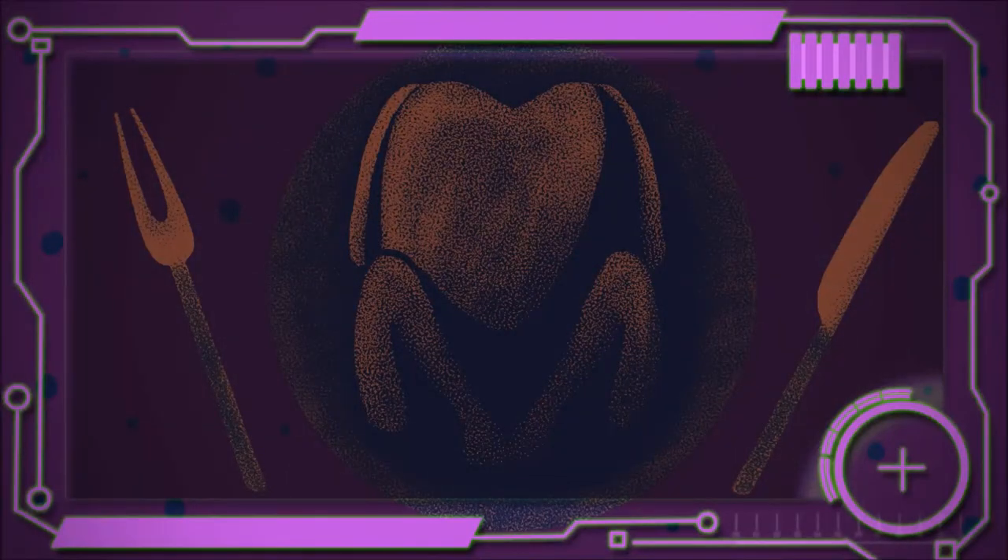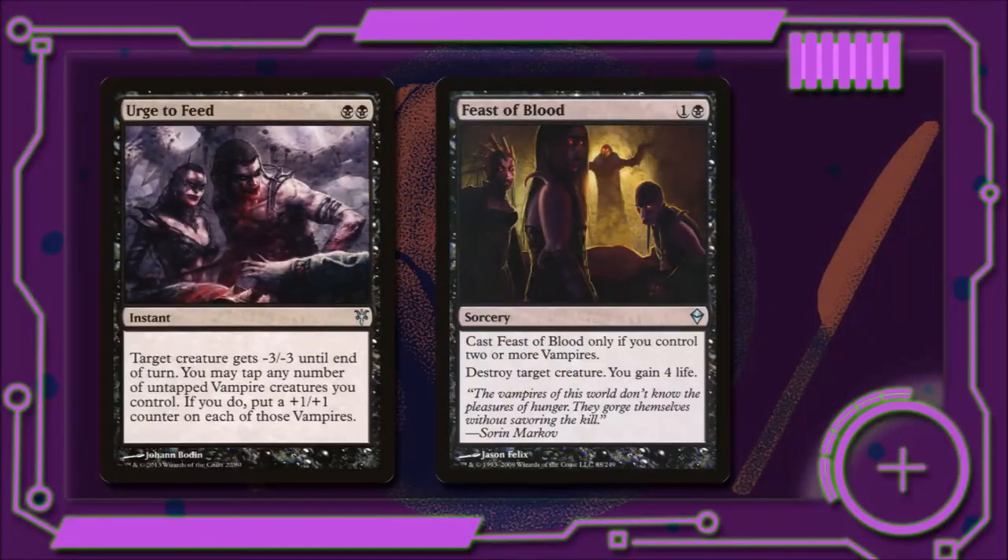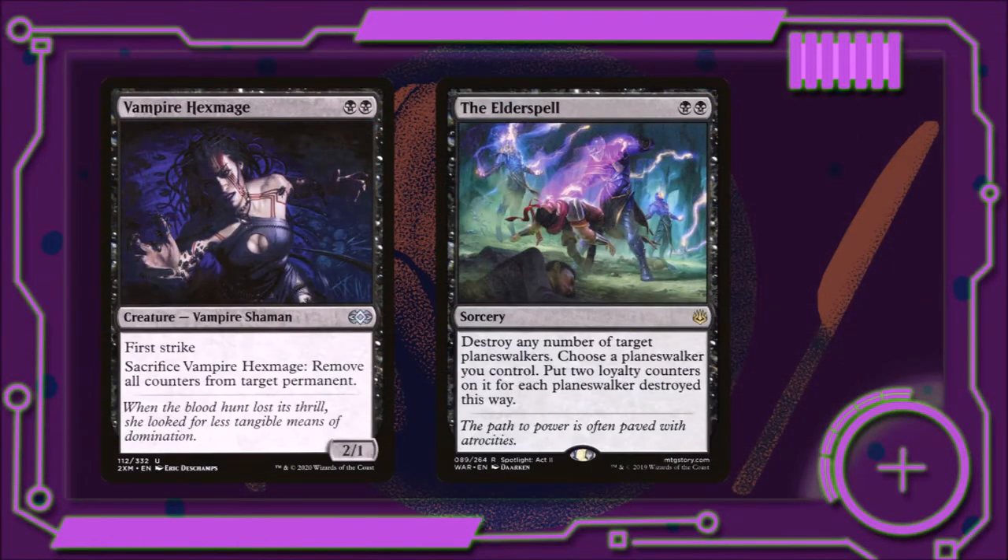Now let's look at how we're going to devour problems from the battlefield in The Feast. First up, we have Urge to Feed — for two black, it's going to give target creature -3/-3 until end of turn. We may tap any untapped vampire creatures we control, and if we do, we put a +1/+1 counter on each of those vampires. Feast of Blood for one and a black says cast Feast of Blood only if you control two or more vampires — you destroy target creature and gain four life. Vampire Hexmage for two black is a 2/1 first strike vampire — if we sacrifice her, we can remove all counters from target permanent. This is a great way to deal with counter decks, but also pesky planeswalkers.